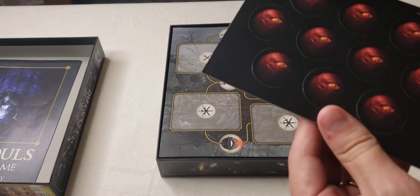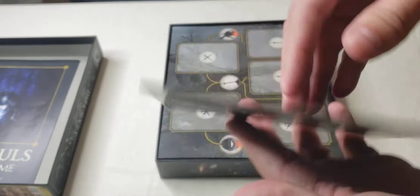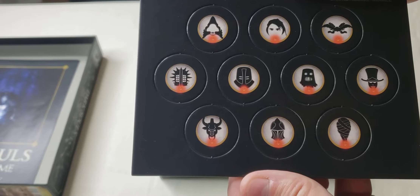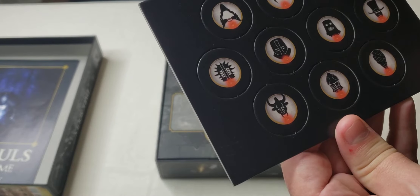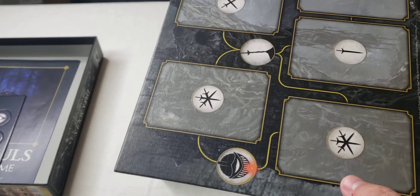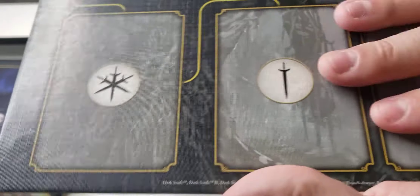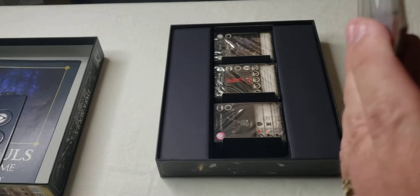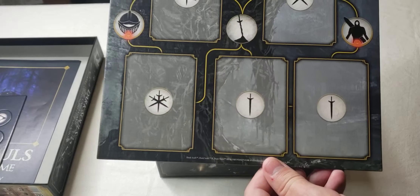These are the icon tokens — there's the back side, and I assume that's the front side. I imagine these are invaders. I'm not going to punch everything out right now, this is just an unboxing. This is pretty nice — it has the same texture that's on the box.